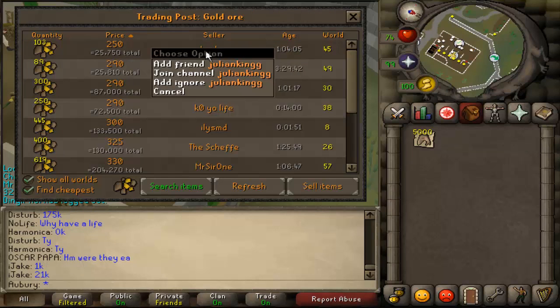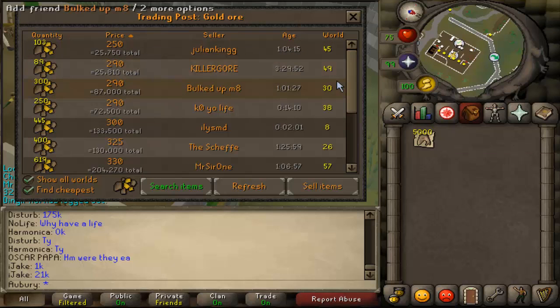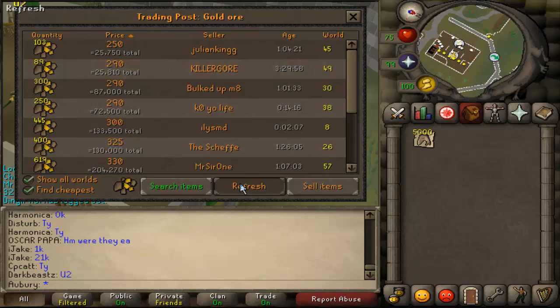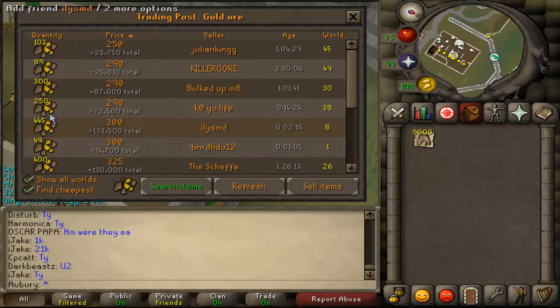If you right-click you can add them to your friends list, add them to your ignore list — and if somebody is on your ignore list you won't see their trading offers in the trading post. You can also join their friends chat channel in case they happen to be selling from it. You can click refresh and you'll see any new offers that may have come up.